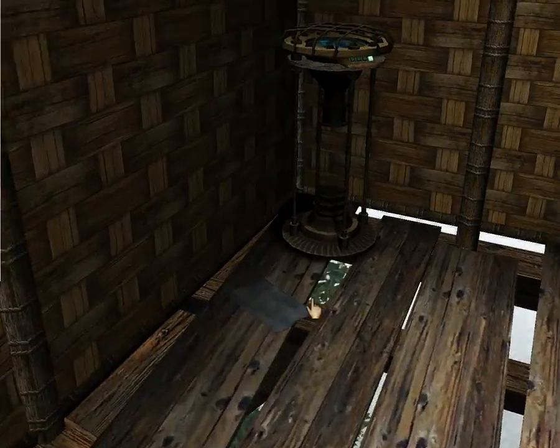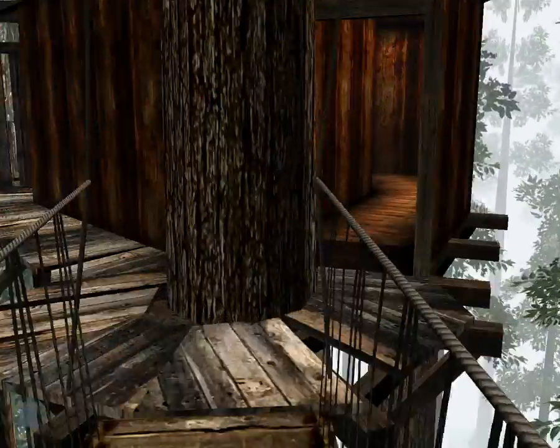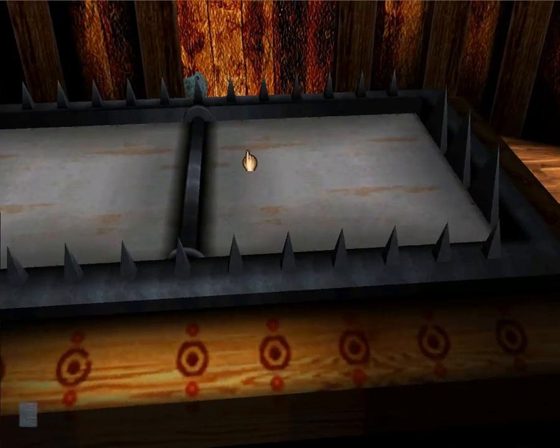We've got the blue page on the ground though. Interesting fact — this building is really weird, but there's actually a second door. It's just a weird building. So let's just see what this guy has to say now that we can understand him better.